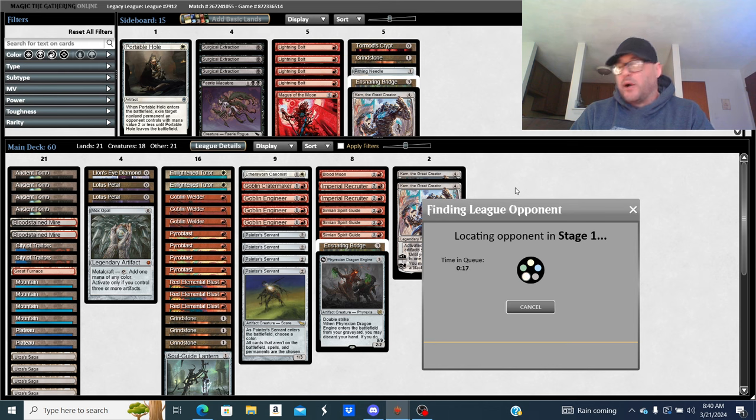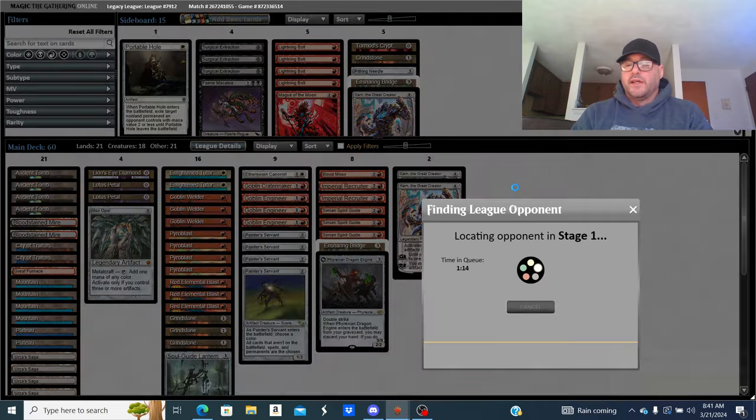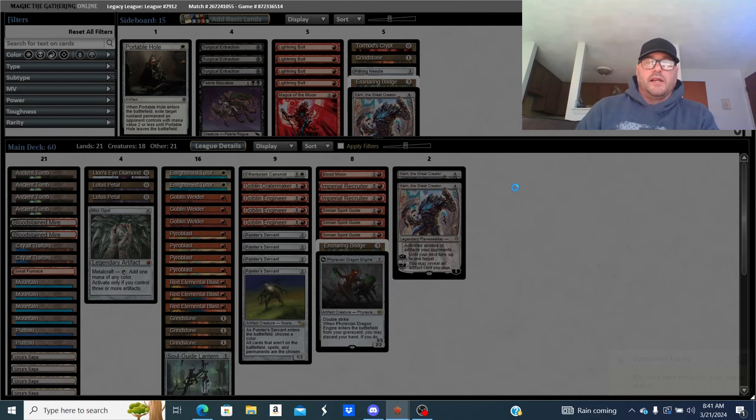When boarding, Pithing Needle is an option. Some people might not even bring in Lightning Bolts. The point of Shortcake game-one is the Enlightened Tutor package, the LED, the fast turbo stuff — just win game one. Jack often boards into basically Mono Red games two and three. With a Wasteland deck like that, Wasteland is the wild card. The discard lets them set up a target for Soul-Guide Lantern, and the tempo loss from Wasteland is just so good.